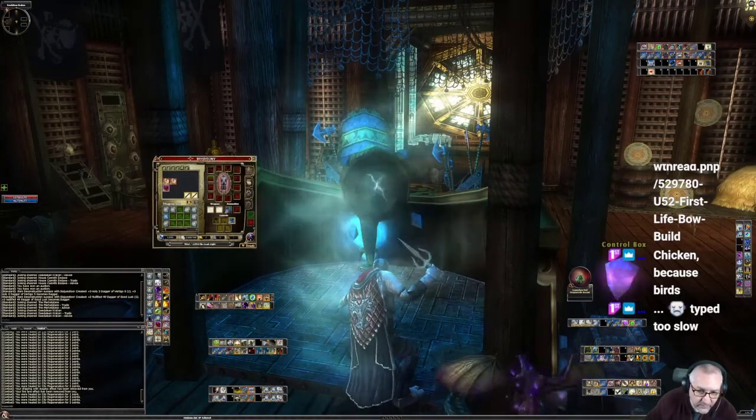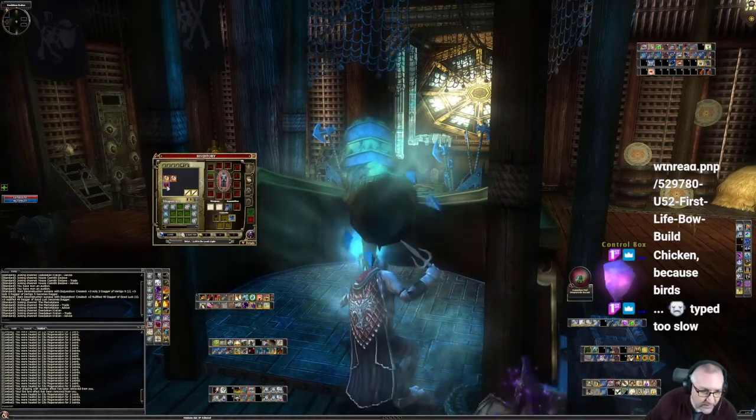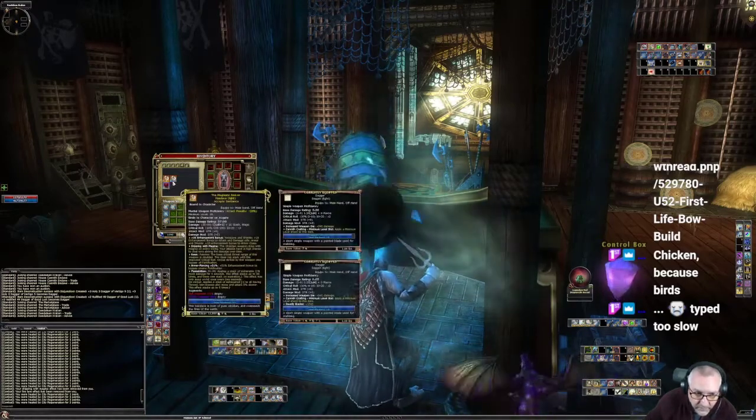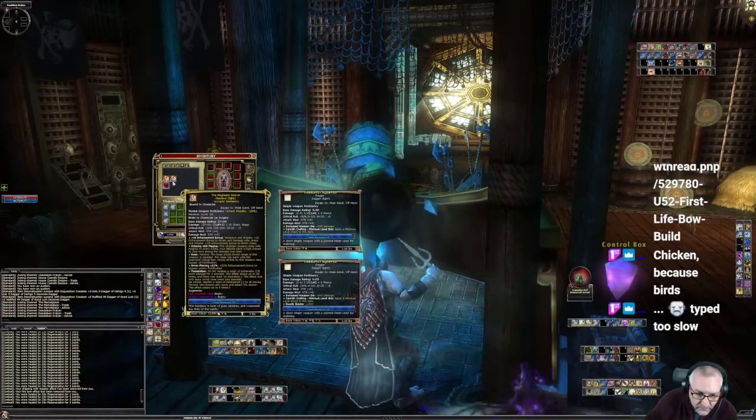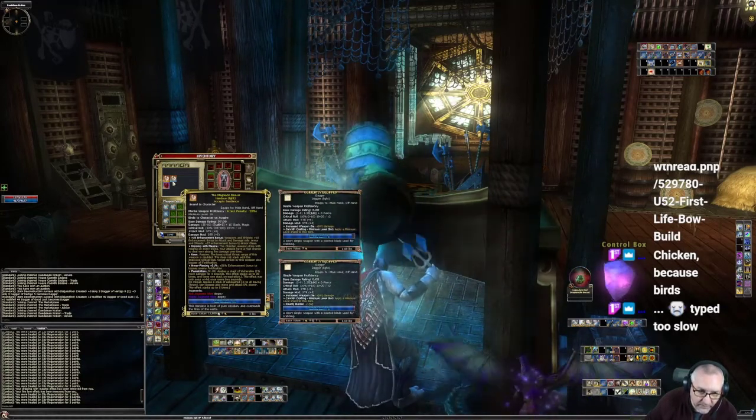Several people have asked how the red dragon armor works. I'm going to demonstrate the red dragon armor. I'm also going to demonstrate axes from the Feywild raid that have the same dripping of magma ability.